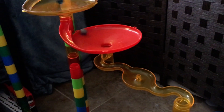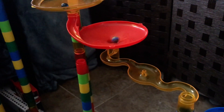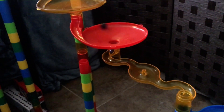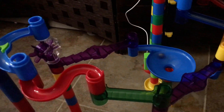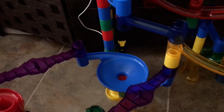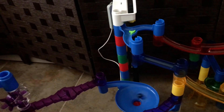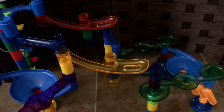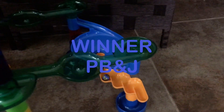PB&J has a huge lead. Tidal Wave's coming but PB&J is going down the yellow snake, takes the dual path, down the ferris wheel, down the purple stairs, and into the toilet bowl for the second elevator. He's wasting no time there. Now PB&J is up on the elevator — takes the 180, blue path, green path, and he's in the final toilet bowl before the finish. PB&J has got it — it's game!